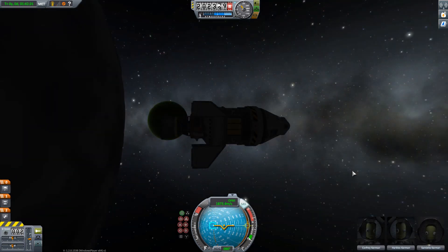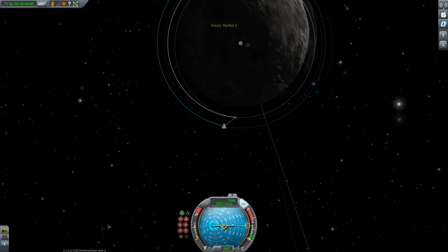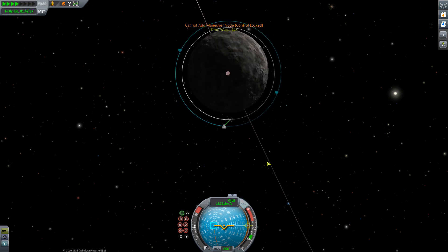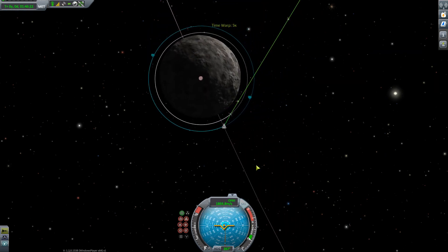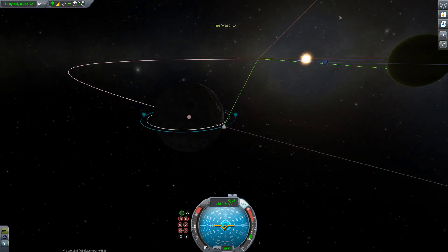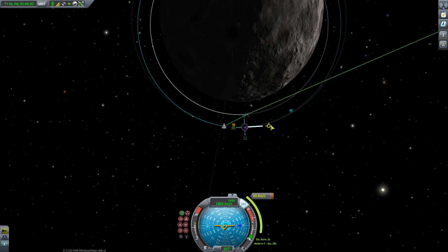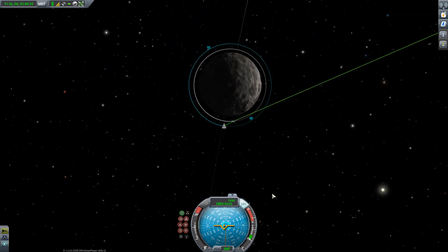Now there are some changes to crewed spacecraft. In this one we have an engineer and two scientists — they are not pilots, so they cannot create maneuvers. However, if we run time forward a little, we get a connection all the way back to Kerbin, and they can radio the boys in the lab to ask how to fly the thing — and you will get your maneuver node capabilities back. Pilots can always place maneuver nodes, so they don't have to worry about that. They are completely independent and gain some other skills.